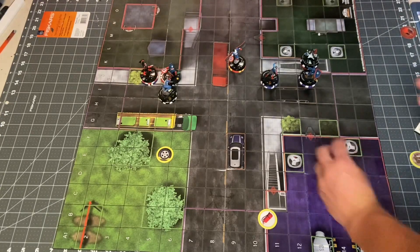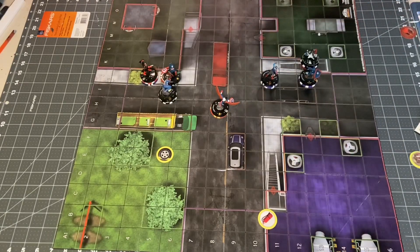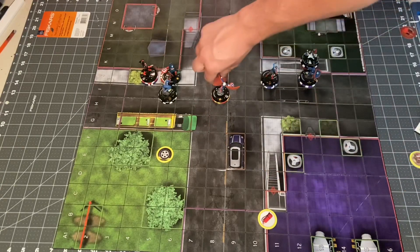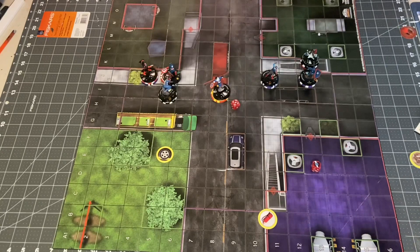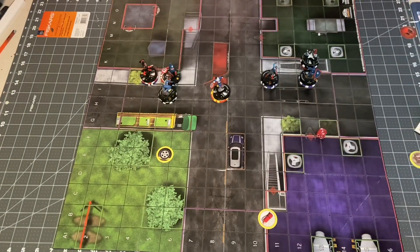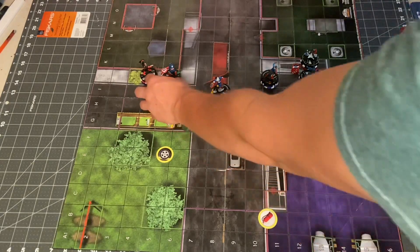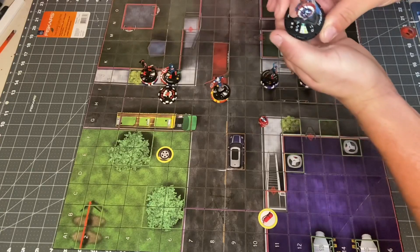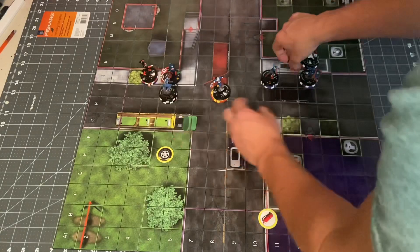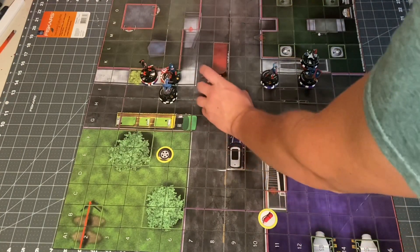Next up is Samantha. Sidestep to here and she'll shoot John Walker — 10 to the 16, that'll hit for 1 damage. That'll KO J-Dubs! Getting Sam another kill. Poor J-Dubs — he fought hard, he fought valiantly. But this is where we're at. Sam Cap gets a token.